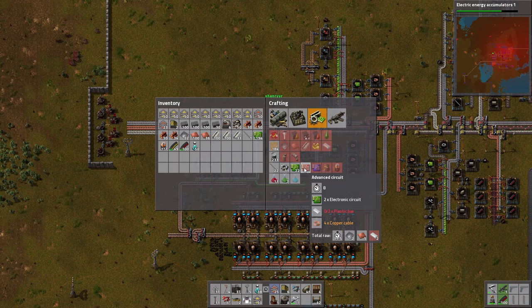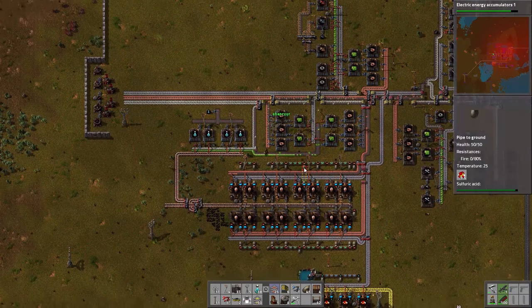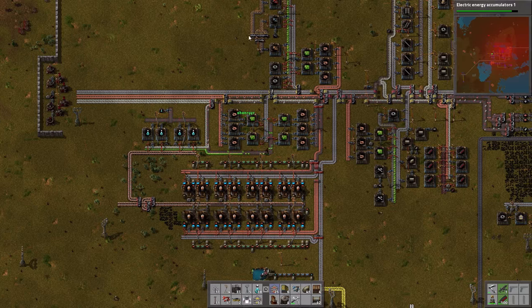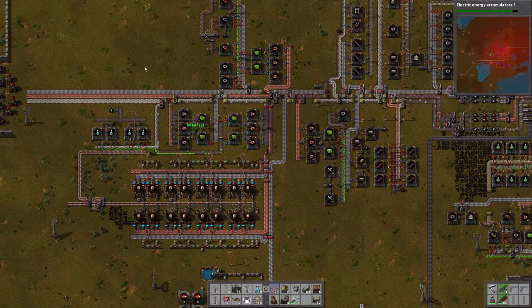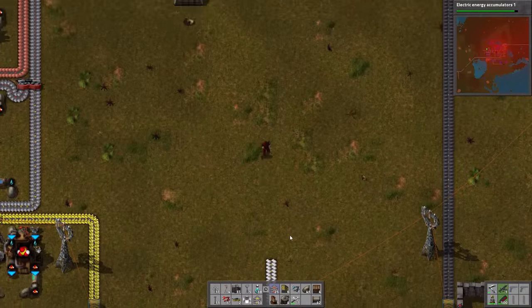Red circuits use two electronic circuits every eight seconds, which will be very easy for us to match. We are going to need a lot of red circuits, so whatever design we settle on needs to be expandable. Right now we don't need that many, but later on we'll want to produce a vast number in any given time period. So Shen, start laying down a basic plan for where you want this factory to be with room to expand, and I'll run the plastic line up to meet you.